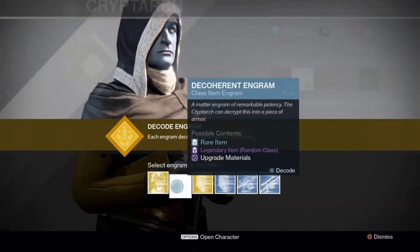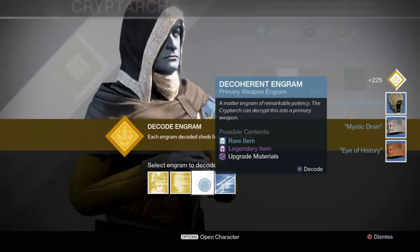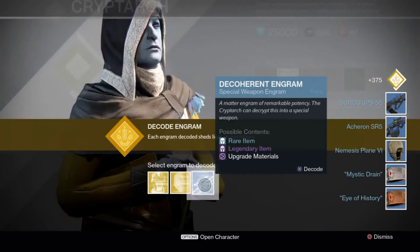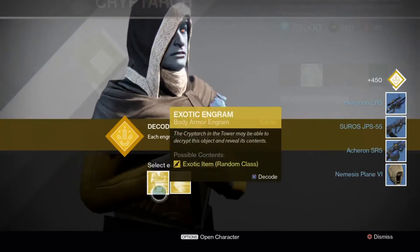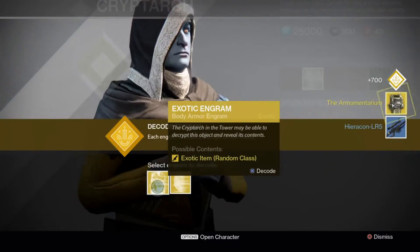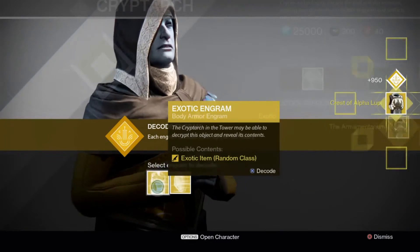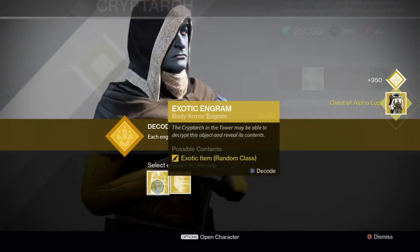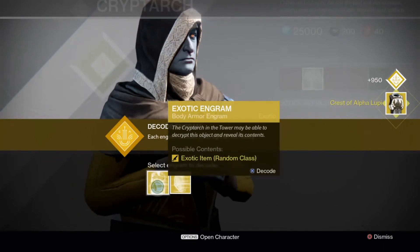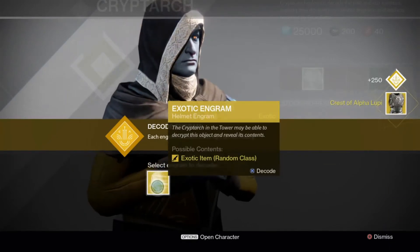I'll just do these stupid blue ones here first. I got feck all there. Donamentarium — nice, I think that's for the Titan. Chess of Appaloopy — don't know if that's the Hunter one or the Titan one but I have both of them. The chest, I think that's the Titan one there.